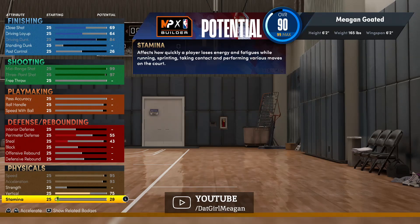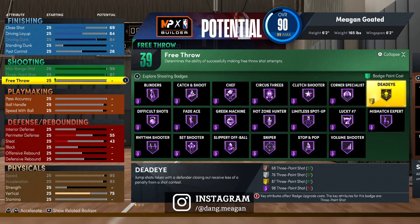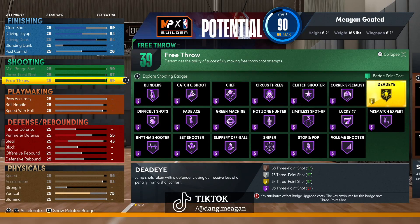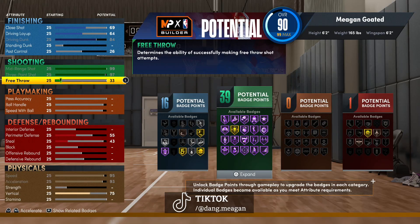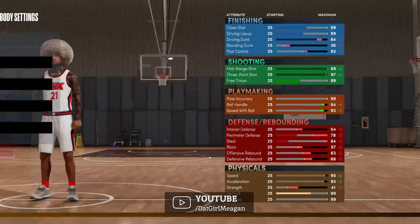Another thing to discuss is the free throw. In 2K21 you really didn't have to upgrade it, but in 2K22 you should upgrade your free throw to at least 60 — that way you'll be able to green your free throws consistently. In 2K21 it cost a lot of attributes to raise, but this year you can max out your free throw and it doesn't affect badge counts or overall rating at all.